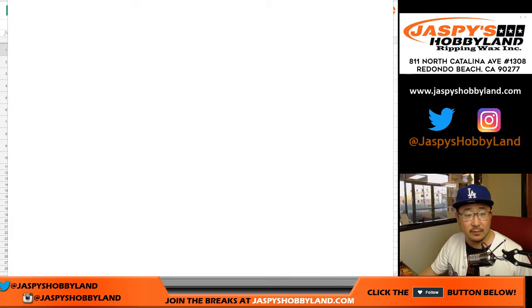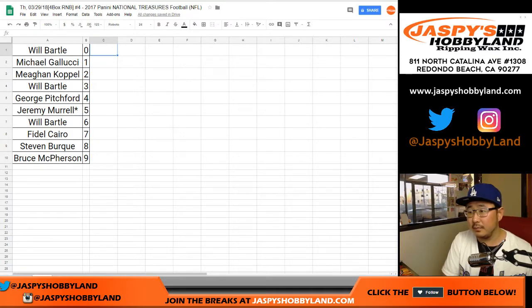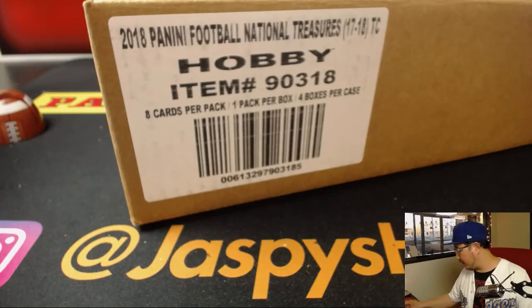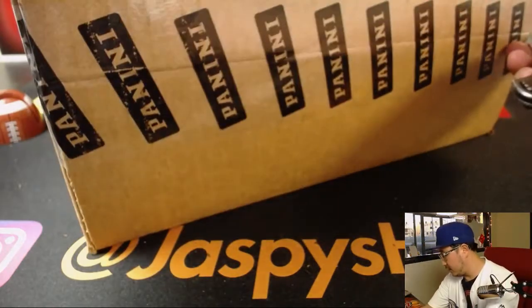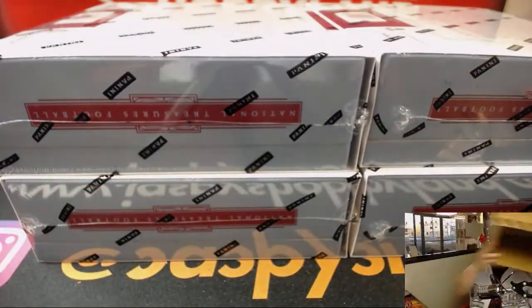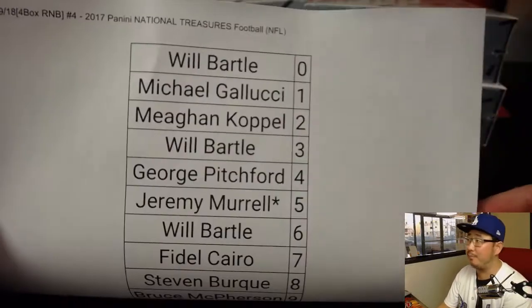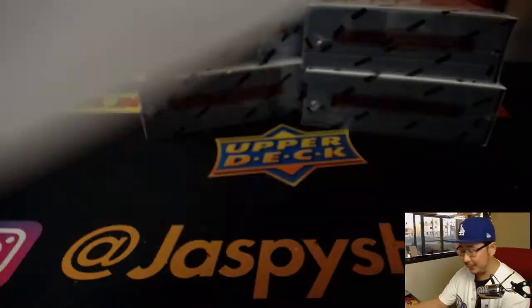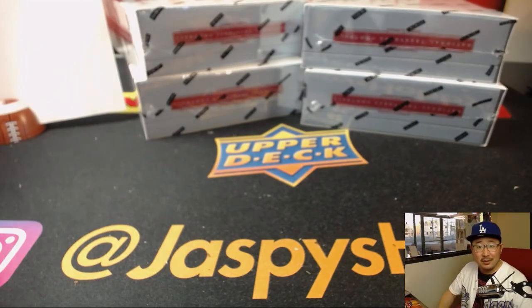It doesn't look like there's going to be any trades. We'll print that out and then we'll get this one going. Good luck, everybody. My favorite part about the random number block break: no heartache. If there's like a three-team randomizer of a really big hit, I've got to make one person happy but break the heart of the others — not fun. In this break, we're not selling teams, we're just numbers, so no randomizing.